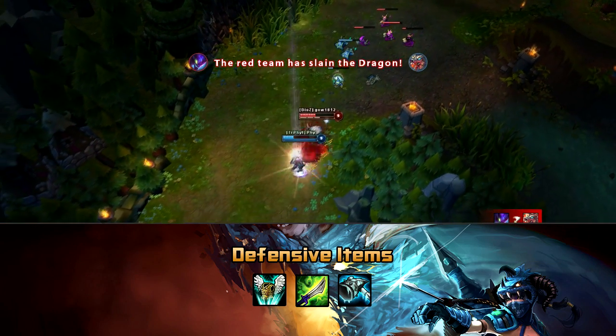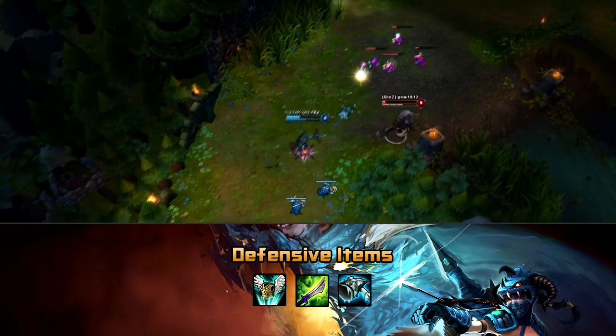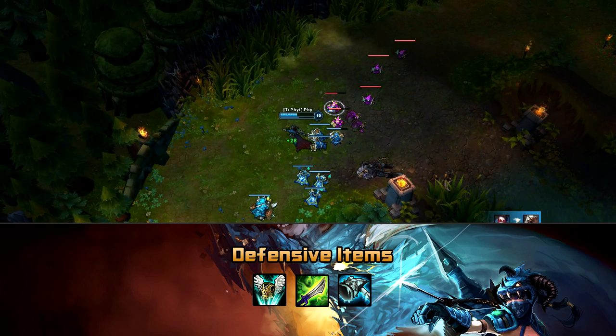Finally, these are the three most viable options for defensive items. Guardian Angel is good when you're getting focused by assassins or burst down in teamfights. QSS is good against hard crowd control. And Frozen Mallet is good when you're not really getting focused but you need to kite more.